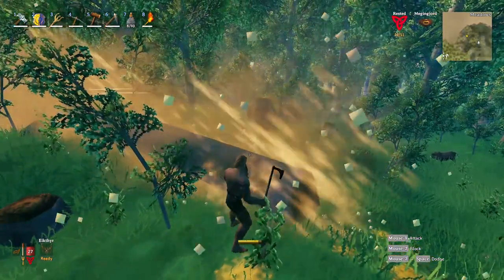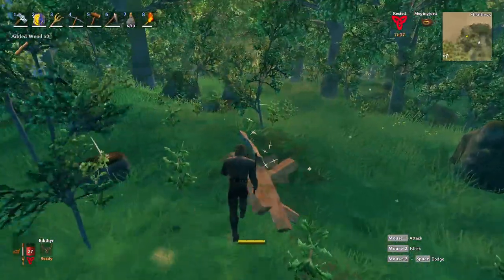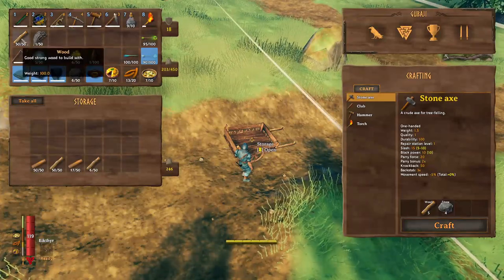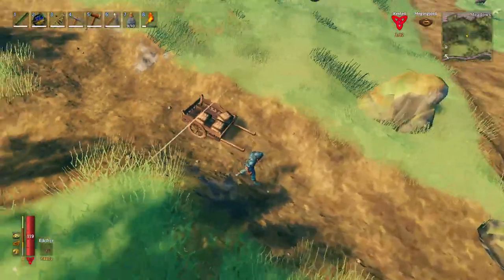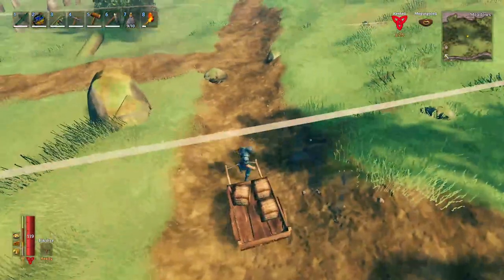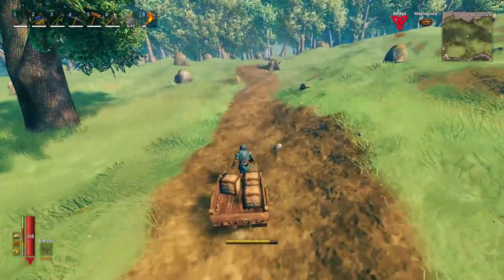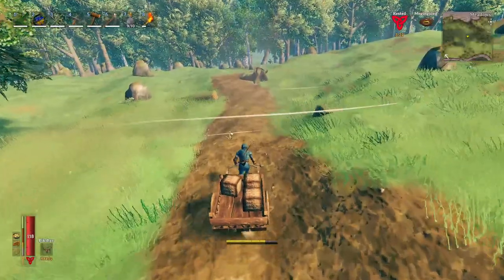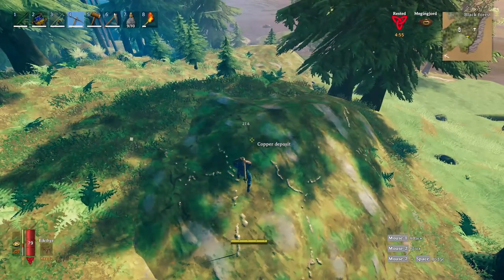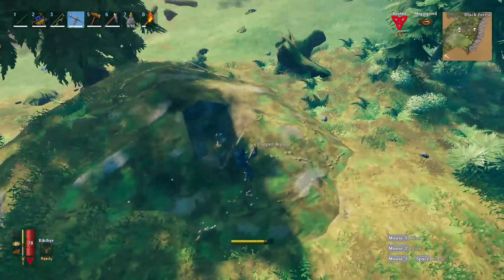Hunt animals for their meat and skins. Pick herbs, find ore, bring back wood and stone to expand your base. The cart will be a godsend early on, once you have acquired some bronze. It will allow you to move, albeit slowly, a larger amount of goods than you could hope to haul on your person. You may also consider the construction of a path or road from your base to your favorite gathering spots to enable easier cart travel. Of course, to retrieve these riches will require you to brave the dangers that exist in the world, so you'll want to make sure you are well equipped before you head out.